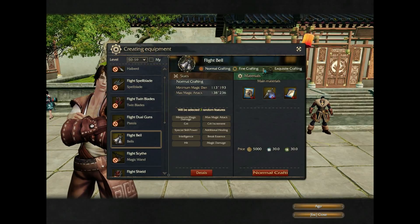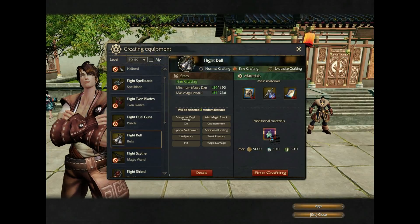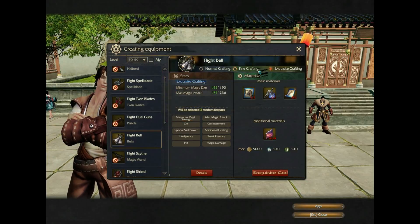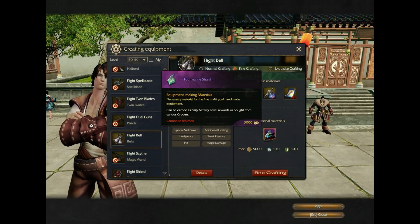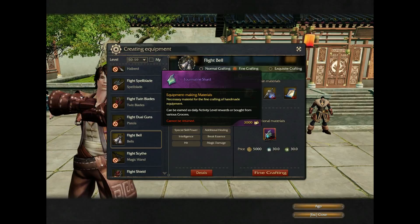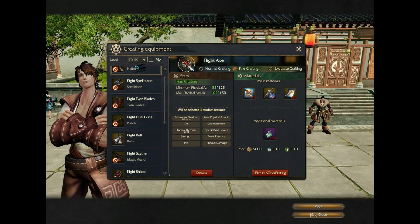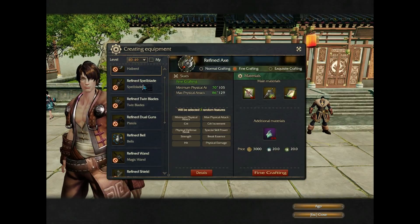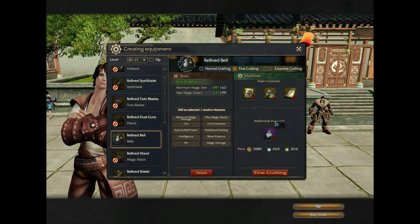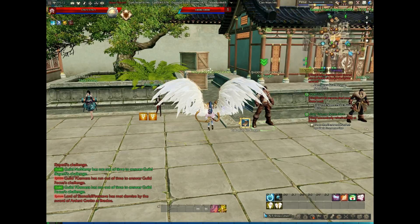There's three different ways to craft: there's normal, fine, and exquisite. I'm not really sure where to get all this stuff — I'm guessing they're sold at various places, but I haven't really looked fully into that since this was broken until this closed beta. You can see what the different levels need — you need the same three things just at different levels. So for the 40 you get the green, for the 50 you get the blue, that type of deal.